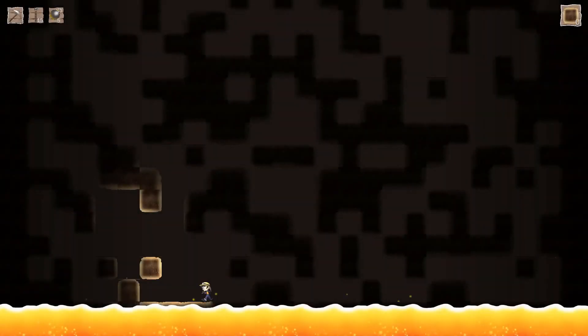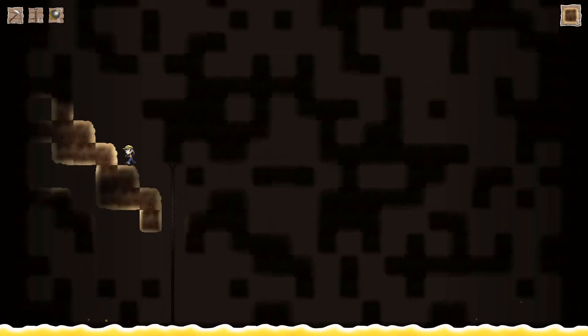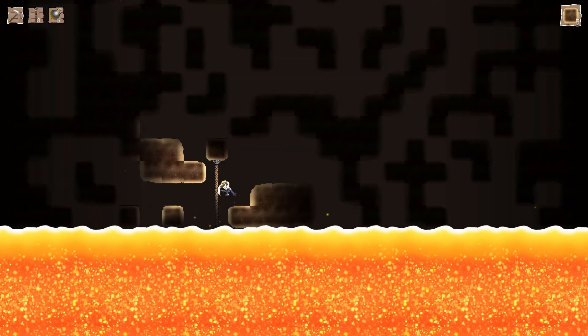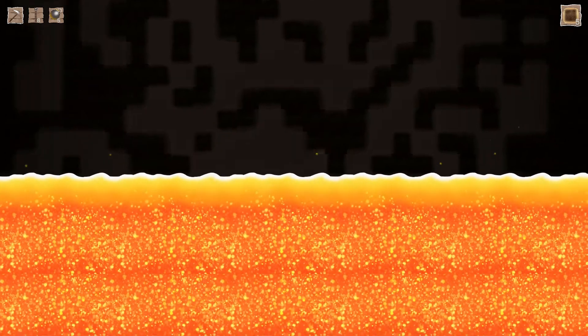Hey guys, welcome to Infernal Ascent, a two-player game where one player uses the keyboard to climb up the hole that this character has found himself in, and the other player uses the mouse to keep the player from going up, therefore having the character be burnt by the everlasting lava.